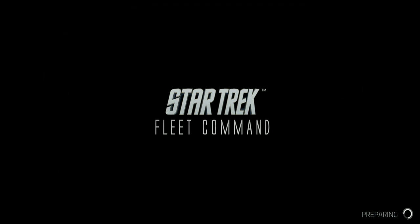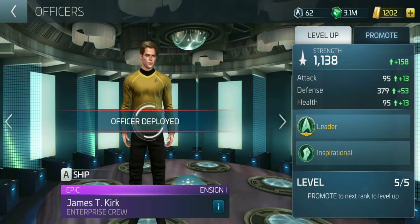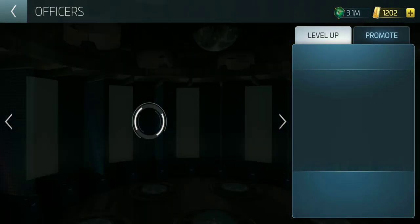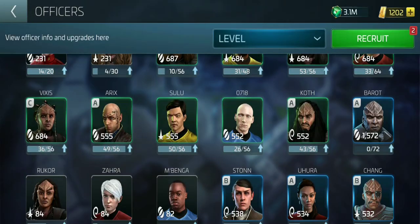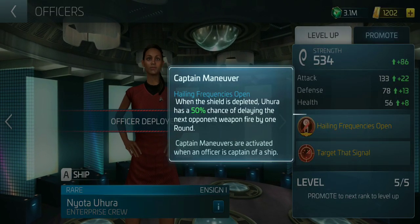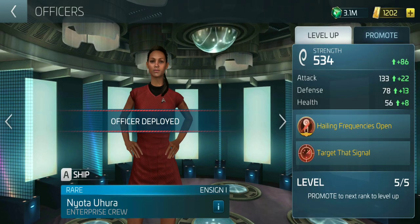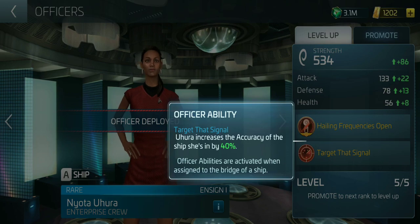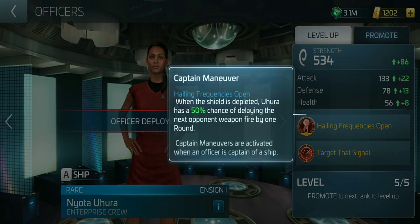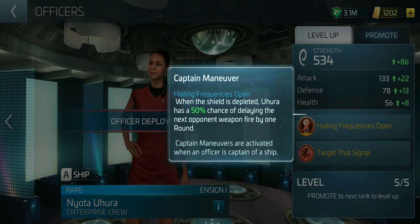I have epic Kirk but he doesn't work — his officer leader skill that gives 70% to all stats is bugged and does not work, that's confirmed. Aurora also does not work; her leader skill 'Hailing Frequencies Open' is bugged. However, her 'Target the Signal' ability does work. She's very good in explorers because explorers have energy weapons and attack multiple times. If her leader skill worked, you'd delay the opponent's turn by one so your explorer could get six or nine hits per round, which is insane.